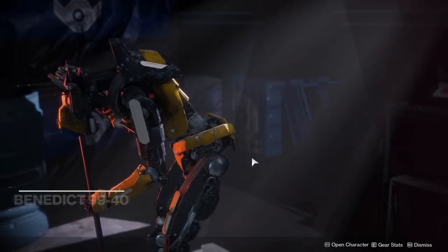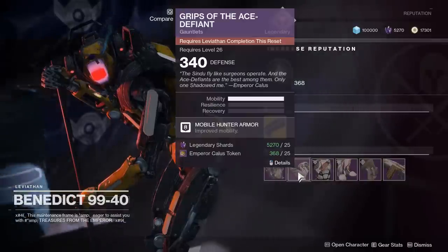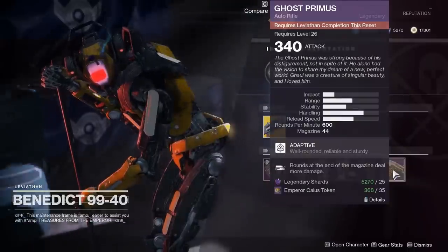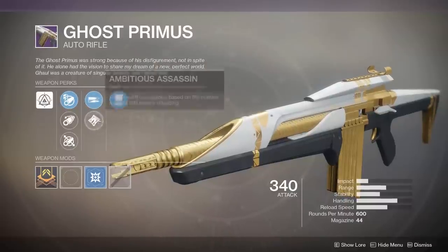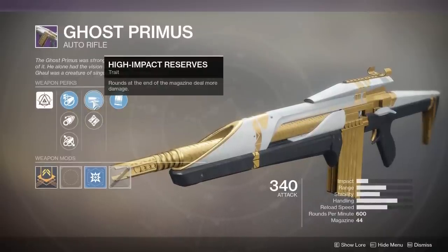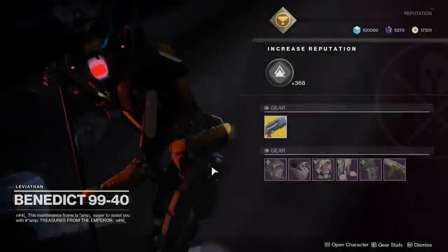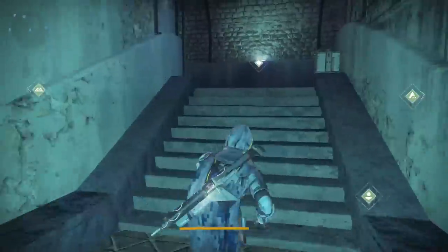Let's see what Benedict has for us this week. We've got Eater of Worlds Helm, regular Leviathan Gloves, Spire of Stars Chest, Spire of Stars Boots, Eater of Worlds Cloak. And the Ghost Primus auto rifle, which has Under Pressure — improves stability and accuracy as the magazine gets lower — and High Impact Reserves or Ambitious Assassin. Personally, if you're in PvP use High Impact Reserves; if you're in PvE or doing a boss fight, definitely High Impact Reserves are the better option there too. It's an okay auto, but if you're going for a 600 auto rifle this week, get the Duty Bound — do the Savathun's Song Nightfall.